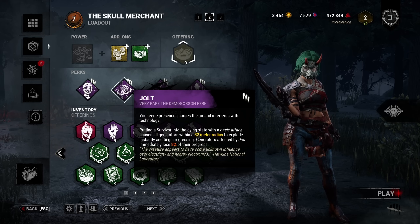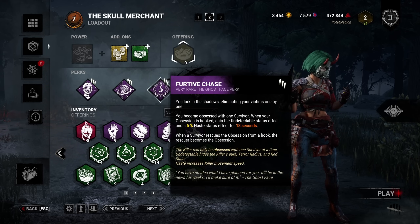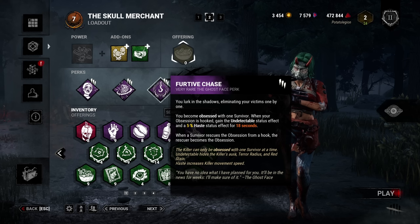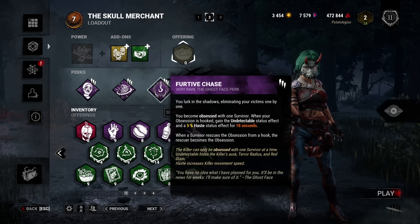Bringing Jolt for good slowdown because she's still an M1 and you can't down with your drones, so Jolt will always proc. The new Furtive Chase is actually really good because if you hook the Obsession, you gain that juicy 5% haste, which allows you to catch up to survivors and get a quick injury, and because she's a very stealth-orientated killer, this is insanely good.